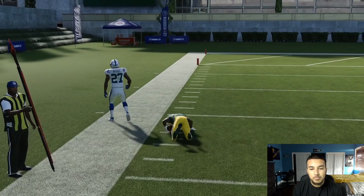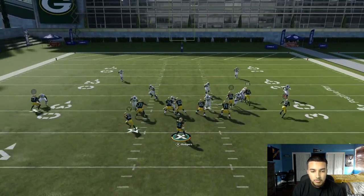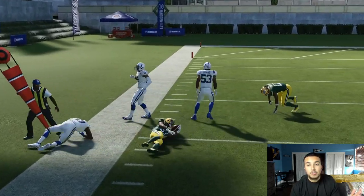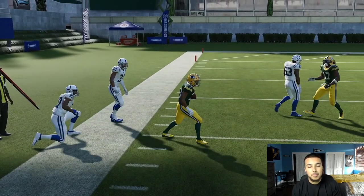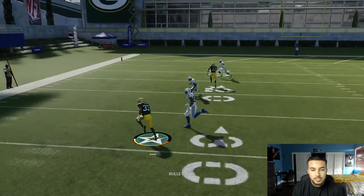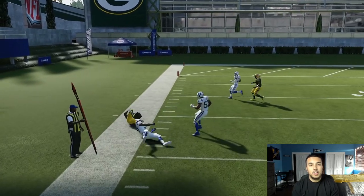If you have backfield mismatch — which almost any running back can get — and you want to be extra glitchy, you can put Derrick Henry in there so you have both the air truck ability and the ability to beat man. Just pass it outside and yes, it works against man coverage.